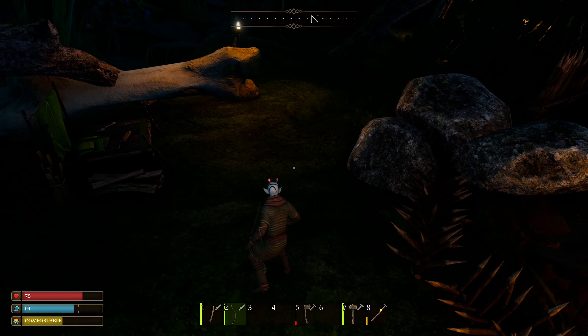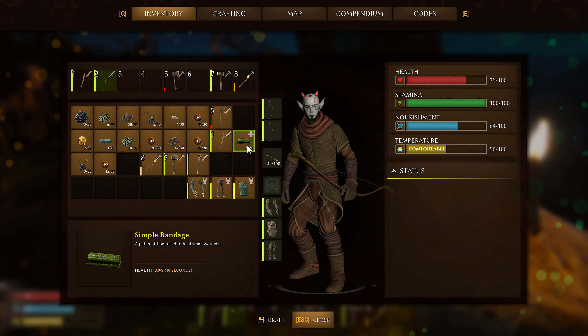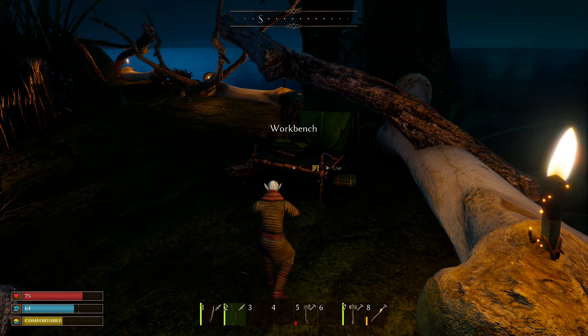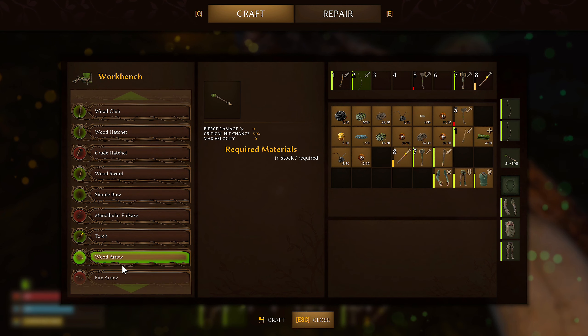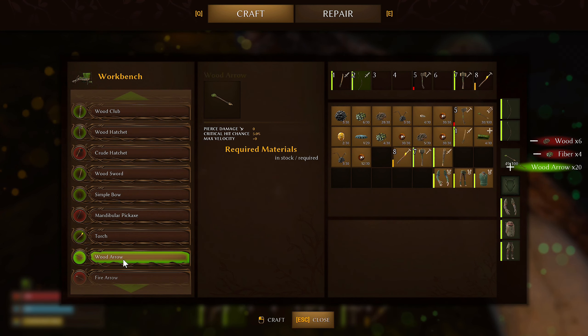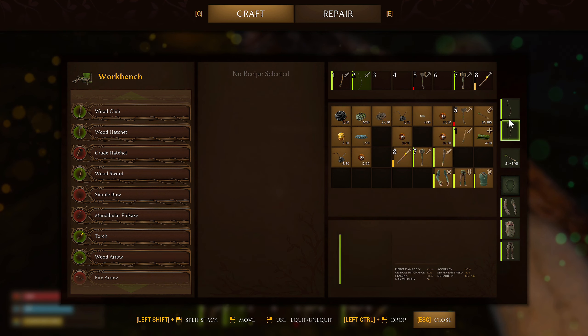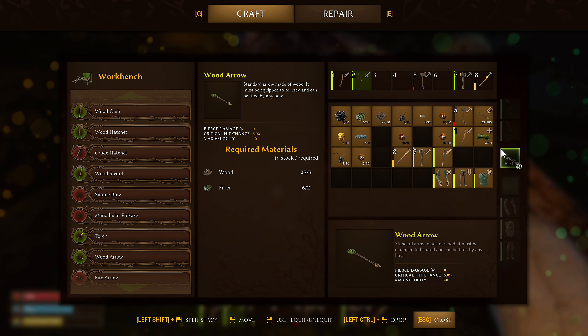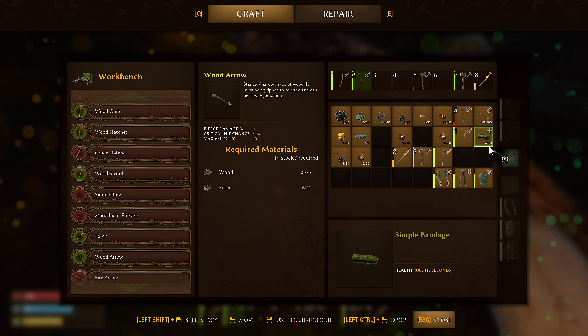Making 10 arrows per craft: three wood and two fiber. Making 50 to start. Equipping the bow and sword. Right — you have to charge the bow, and the longer you hold it the more stamina it uses. Arrows are single use — once gone, they're gone. Let me make some more.